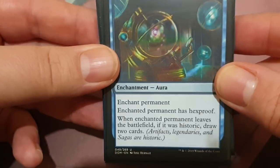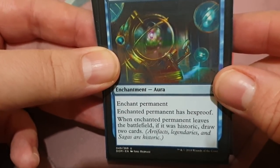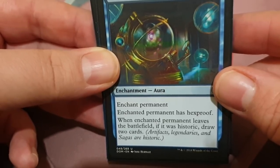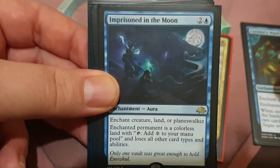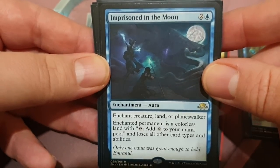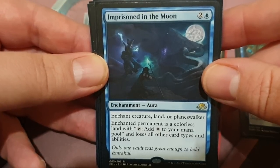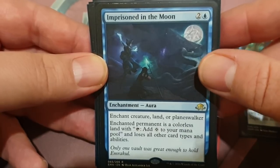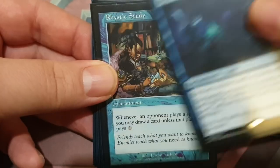When the enchanted permanent leaves the battlefield, if it was historic — meaning an artifact, a legendary, or a saga — draw two cards. We also have Imprisoned in the Moon: 2 colorless and one blue for an enchantment aura. Enchant creature, land, or planeswalker. It becomes a colorless land with tap to add one color to your mana pool, and it loses all other types and abilities. Great for playing on somebody's problematic commander.